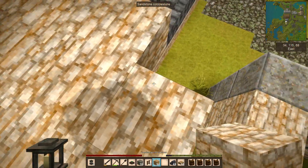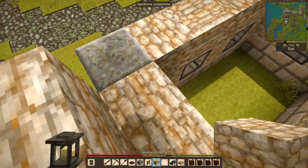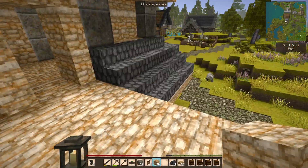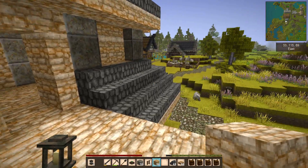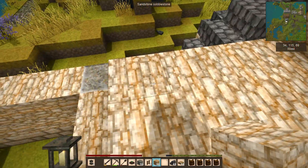We have the half slabs underneath there, so I think what we're going to do is just continue this across like that, and that will allow us to get onto the second floor over here. This building I don't think we are going to be putting the little secondary roof down below.